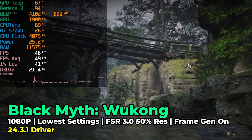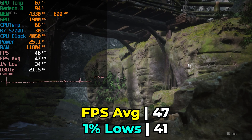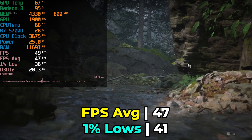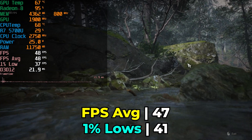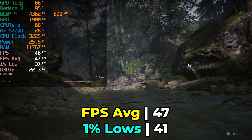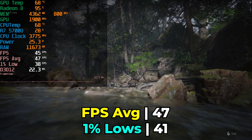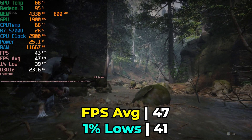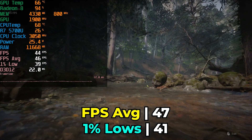The first game I looked at is Black Myth Wukong, running the built-in benchmark. The game defaulted to the lowest graphics settings, which is expected, and set an upscale resolution target of 50% — so 50% of 1080p being upscaled back up to 1080p — with frame generation running. AMD recommends having at least a 60 FPS average before enabling frame generation for the best experience, so my initial expectation was that frame generation wouldn't be great for really low-end hardware like this.